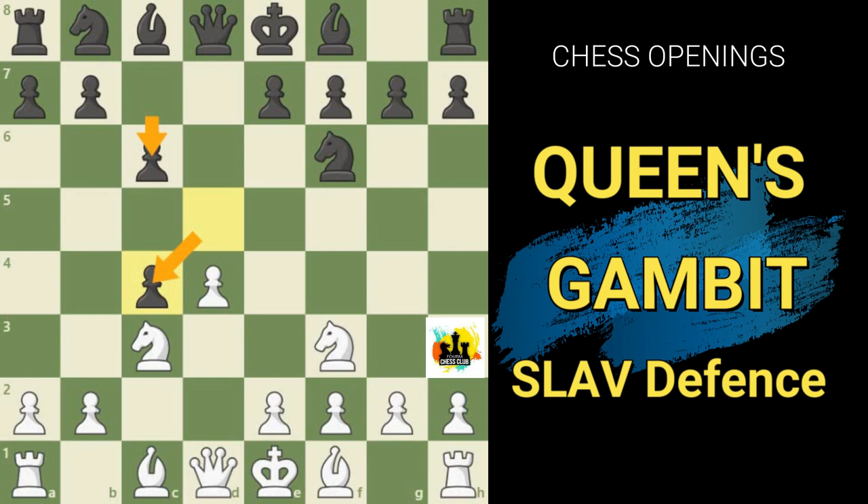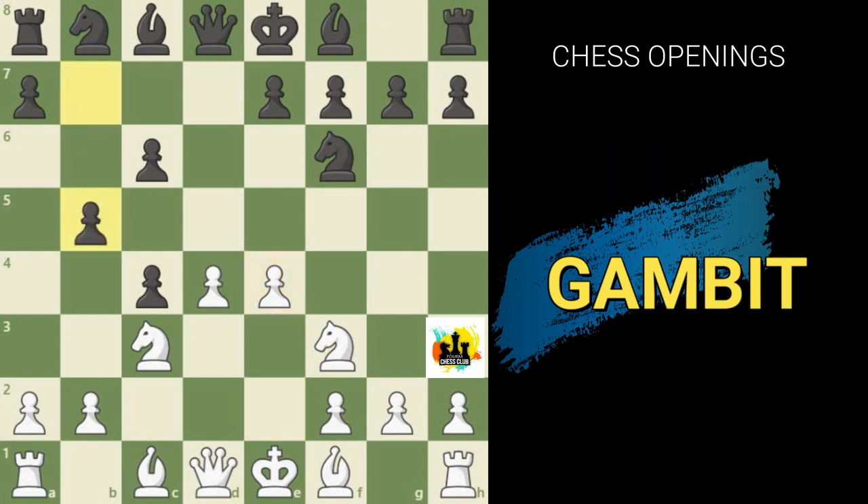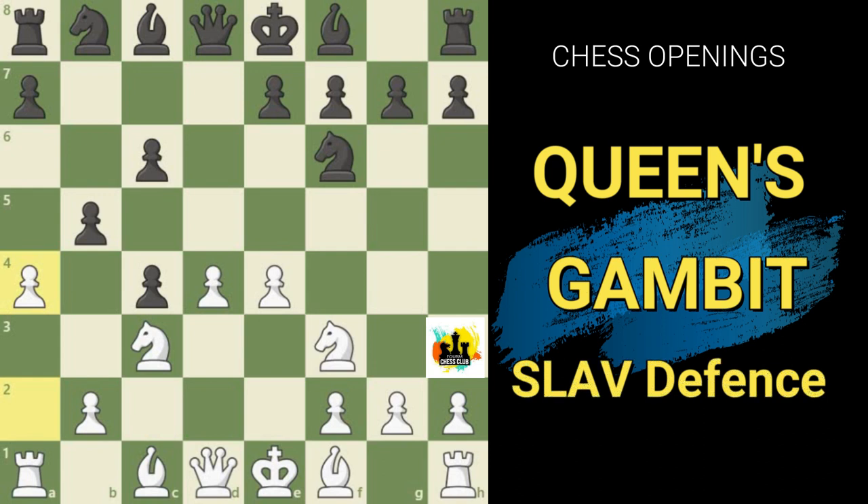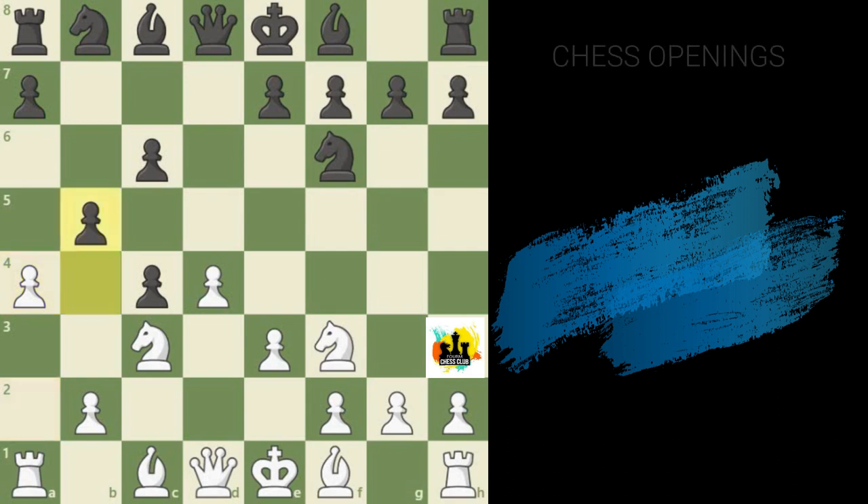Now here comes the secret of the Slav defense. Black's inclusion of the move c7 to c6 makes his threat much stronger after he captures on c4, because in this position he is actually ready to play b7 to b5. If White simply continues with pawn to e4, he runs into trouble after b7 to b5. For example, if White tries a2 to a4 to attack these pawns, it doesn't work because after b4, the knight is destabilized on c3 and White even loses control over the e4 pawn.